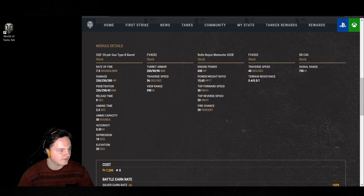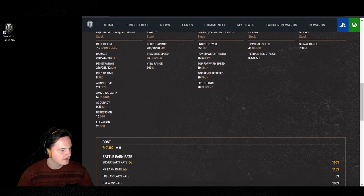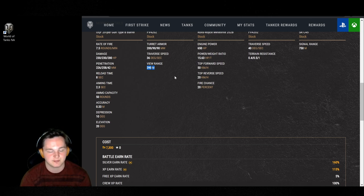Jumping down to the gun — 7.5 rounds a minute, 8-second reload. You can get that reload down to about 5.8 seconds if you have a fully trained crew, born leader, rapid loading, and a gun rammer — or advanced loader, I think is what they call it now. I really don't like how they changed all the names, it confuses me. 390 base view range — you're going to be able to get this up to 454 with situational awareness and coated optics, or advanced optics now.